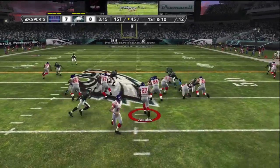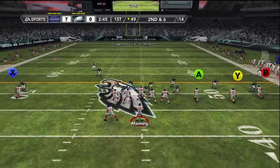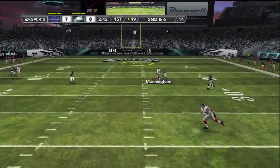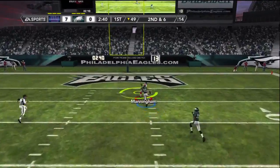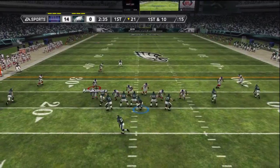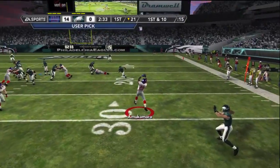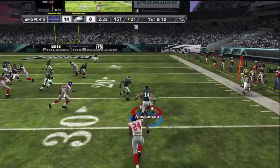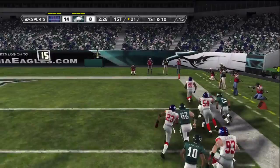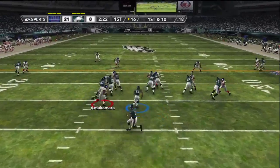Right away I get another pick because he was doing some hard coverage. He thought he could get the throw off but I played man and the intro role safety got the pick. Brandon Jacobs comes out for a nice four-yard run, then Mario Manningham goes deep all the way for a touchdown over the safety. Then I made the play with Mookamara - he jumped the pass from Riley Cooper going for a touchdown. 21 to nothing Giants - how about that!